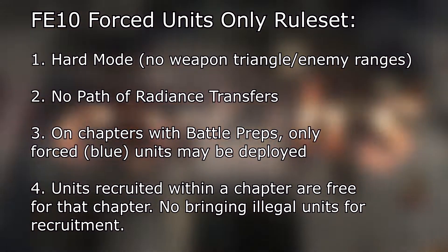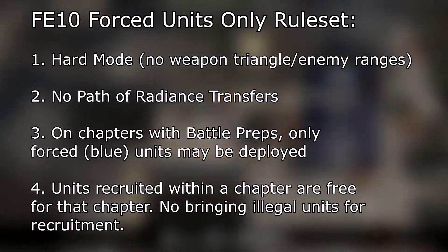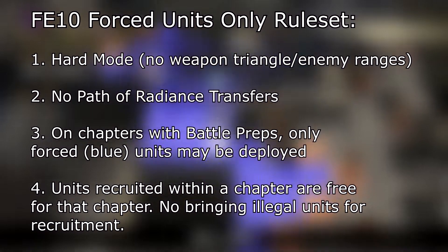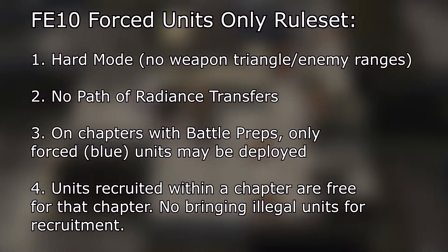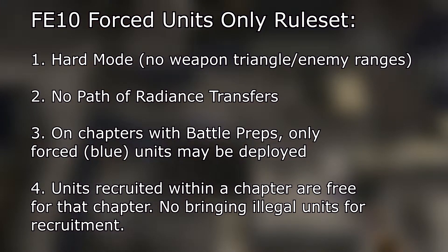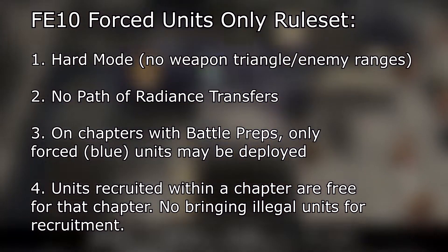So the rules for this run: it's hard mode Radiant Dawn, which means no weapon triangle and I can't check enemy ranges. Not that that makes it harder, but it's part of the game — I want to get that out there. That's what we're playing on; there's no modded version or anything like that. Additionally, we are not using any sort of transfer bonuses from Path of Radiance. In this context it doesn't affect too many characters, but it would maybe make Soth or Ike a little better — things like that. But we're just not doing it, because it's frankly not necessary at all.